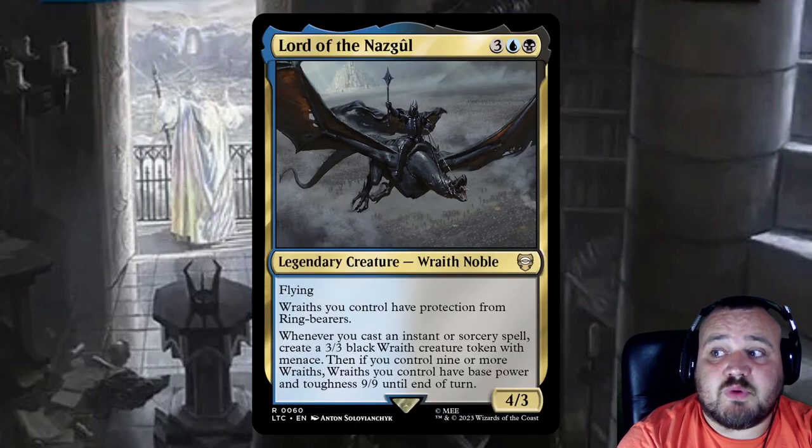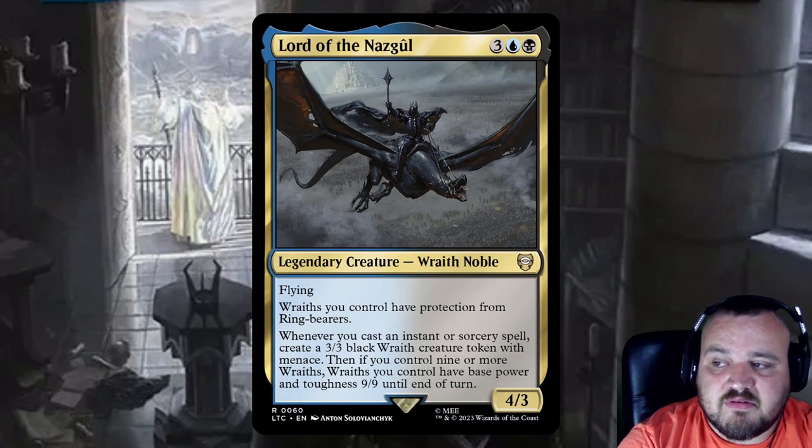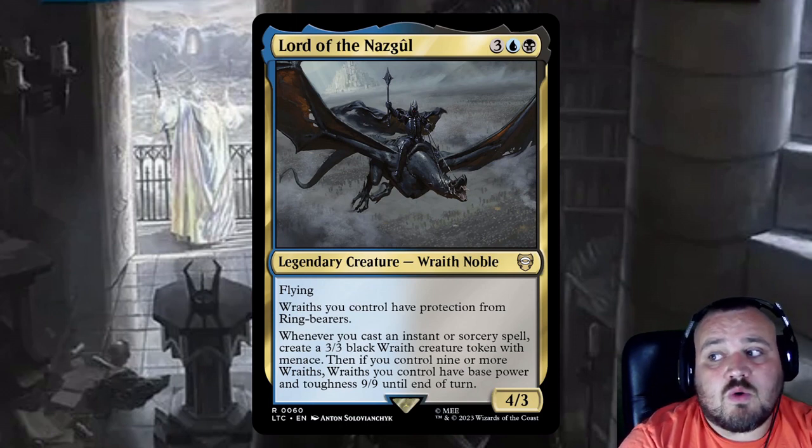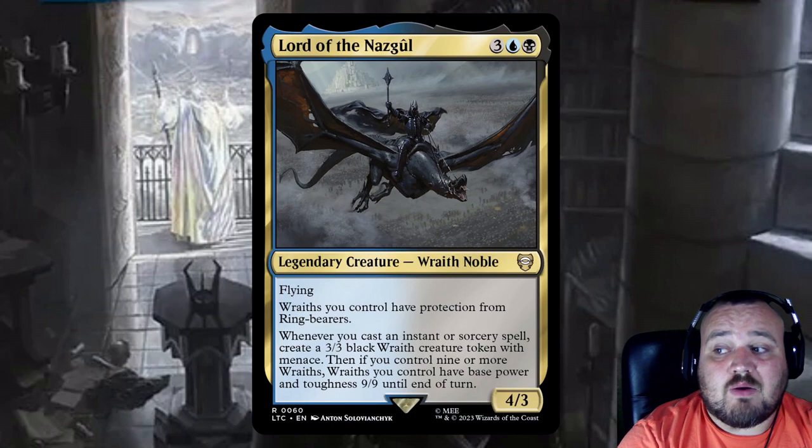Lord of the Nazgul is 3, a blue, and a black — a Wraith Noble that's a 4/3. Wraiths you control have protection from ring-bearers, which isn't really relevant, but whenever you cast an instant or sorcery spell you get a 3/3 black Wraith with menace. And if you control nine or more Wraiths, Wraiths you control have base power and toughness 9/9 until end of turn.